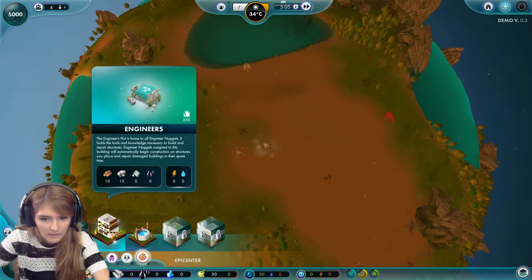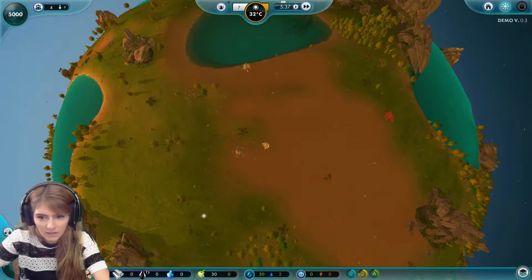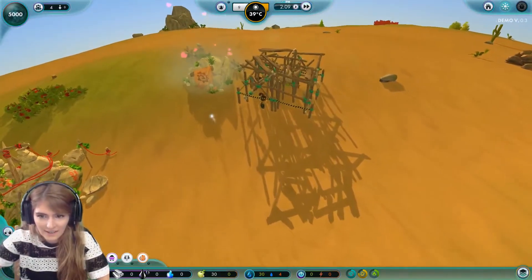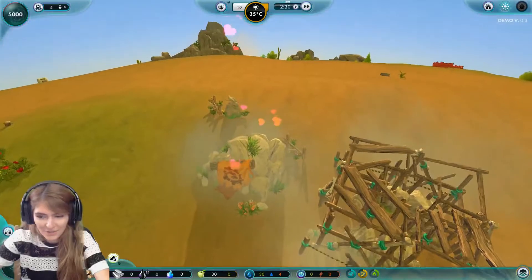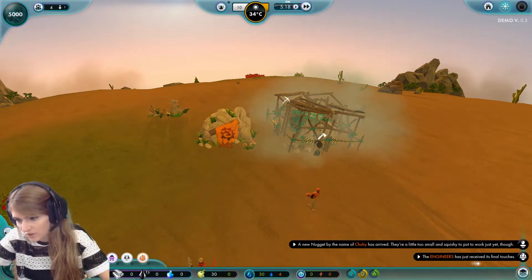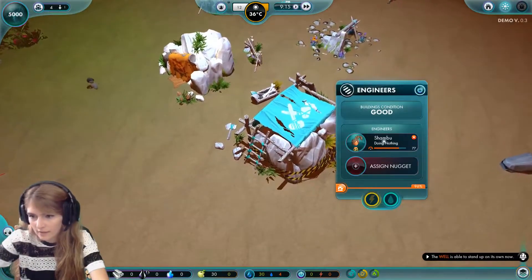What's that? A well, and engineers! The engineer's hut is home to all engineer nuggets — it holds the tools and knowledge necessary to build and repair structures. Let's build that and prioritize it so they all work on it. Oh, can you see that? Something's going on over here — I guess our population is growing. A new nugget by the name Chewy has arrived; they're a little too small and squishy to put to work just yet.